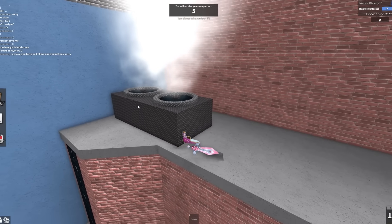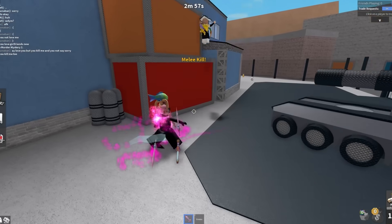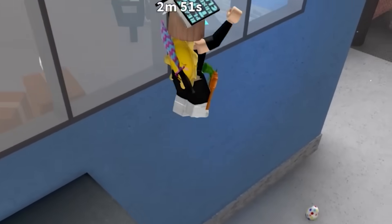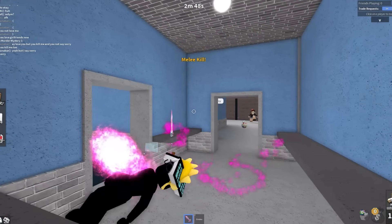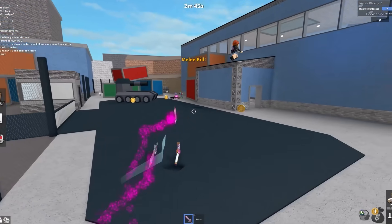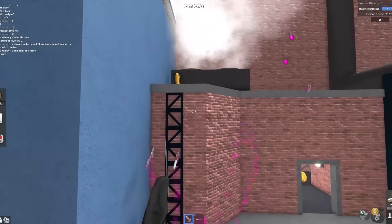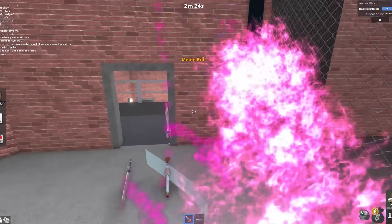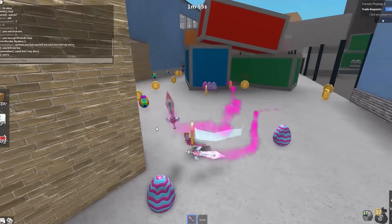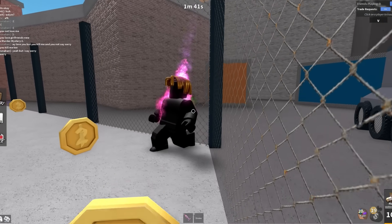I already got murdered — wow, I wasn't expecting to be murdered first thing when I joined the server. Let's put a crunchy sound effect on. Bro, this chat is actually so amusing. Okay, let me just collect my little eggies. Look at the chat — she said 'you killed me too, yeah but I say sorry.' You can't even see that the gun is here; he's hiding it. I love it when you can't find the gun.